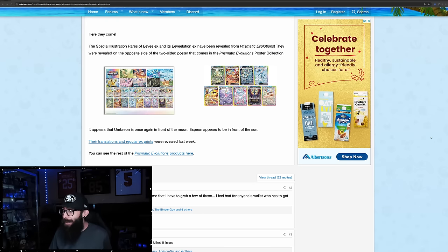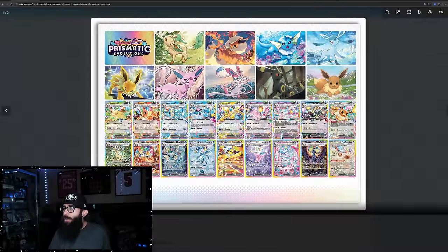Today we have some big, big, big news from the new Eevee set Prismatic Evolutions. As you guys can see here, we have some of the special illustration rares for all the Eevee cards. This came out on Pokebeach yesterday, and this is Tuesday, November 6th, about 9 a.m. Pacific Standard Time as of recording, and we can see all of the Eeveelution SIRs here.